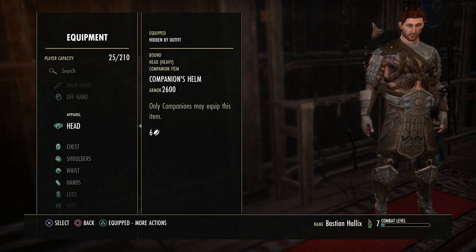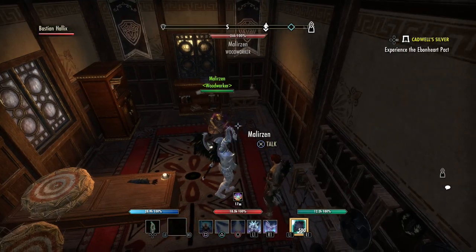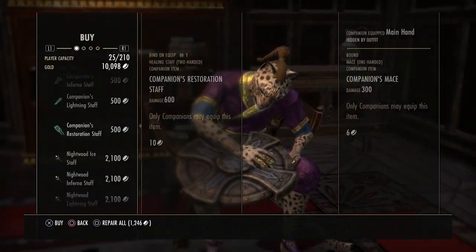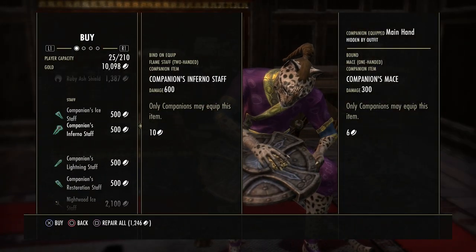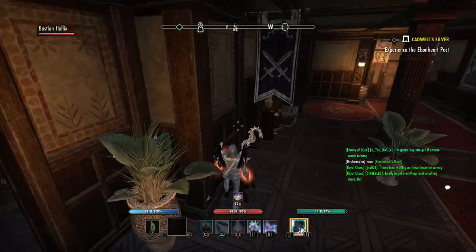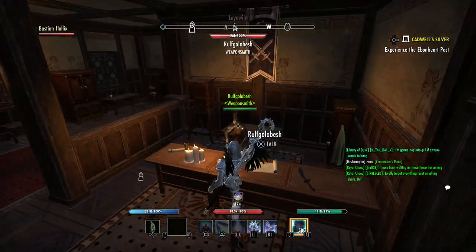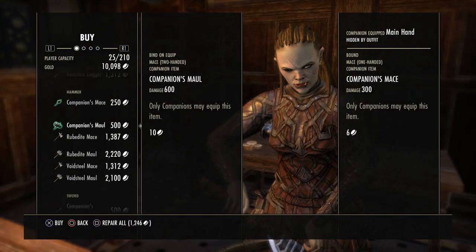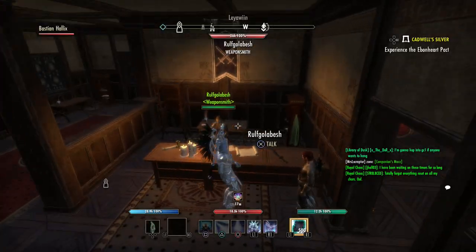You're not going to be able to rank up one skill line for your armor at a time. At the woodworker, if you click on it, you can see the companion ice staff, Inferno, Lightning, Restoration. At the weaponsmith upstairs, you're going to have your two-handed weapons, your one-handed weapons, your swords — all that good stuff.